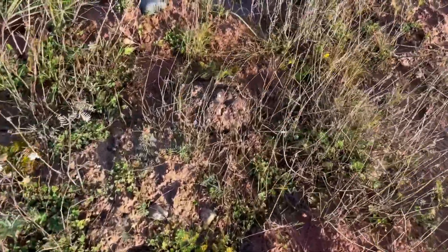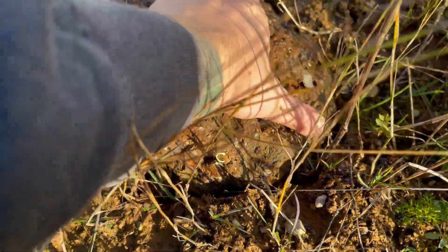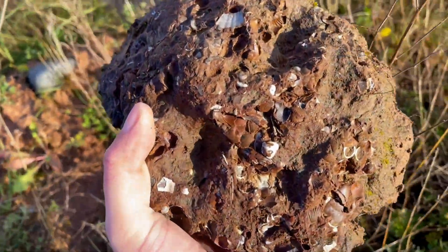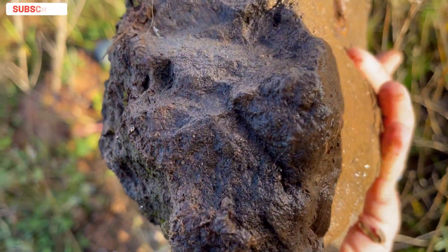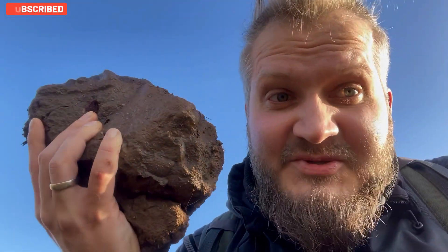The first bigger find was this big rock, very densely packed with shells, bivalves and brachiopods. What we are looking for is more rare stuff, for example ammonites. Ammonites are quite uncommon in this location - small ones are uncommon, bigger ones are straight up very rare. And that's what we are looking for. It's full of shells and hopefully maybe something more inside - we will check right now and smack it.